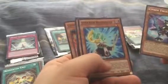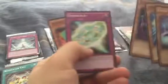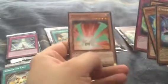Pack number 7 — let's see what we got. We got Cypher Twin Raptor, Synchron Resonator, Chain Resonator, Cypher Bit, and Cypher Wing. Interesting.